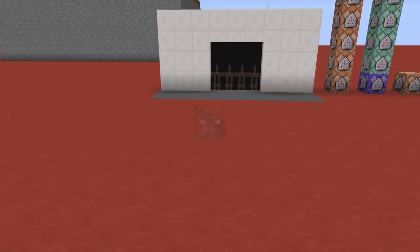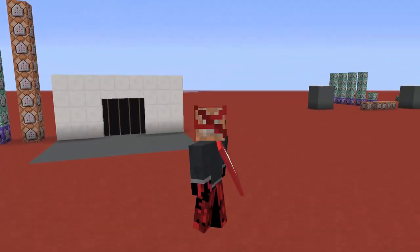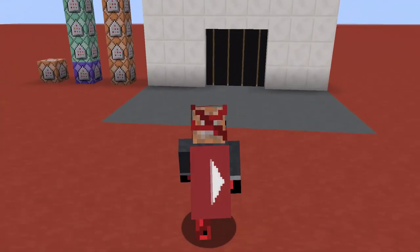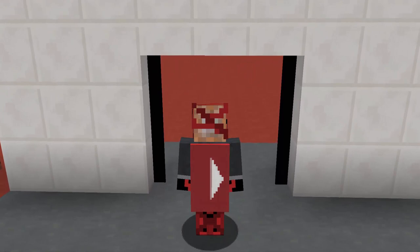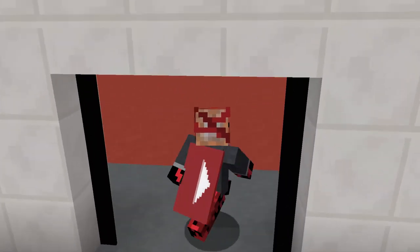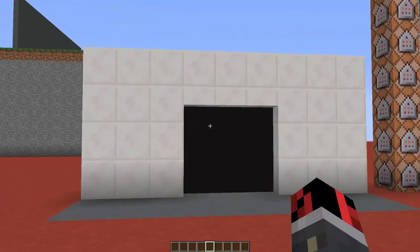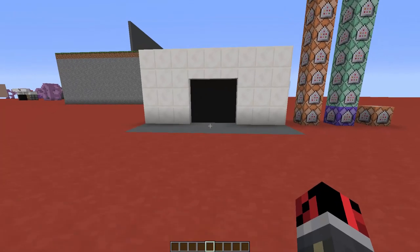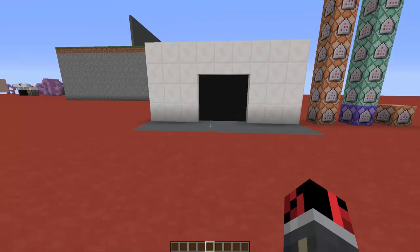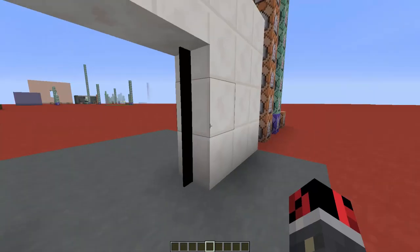I've used some invisible armor stands that are wearing some banners. You can see them here - they are wearing some black banners on their heads, and they are teleported to different positions depending on the position of the player. You can add this command creation to many parts of maps, or you can even add it into your survival world. For example, you can use these sliding doors as an entrance for a shop, or as an entrance for a lift or elevator.